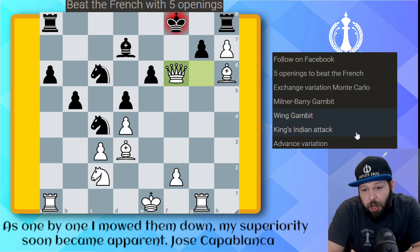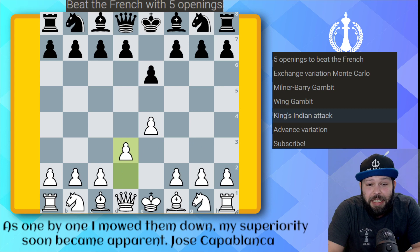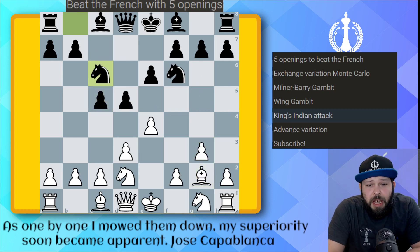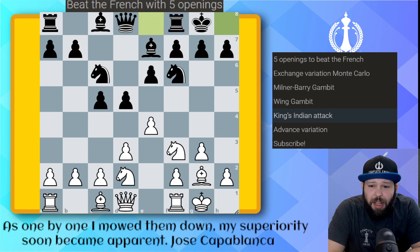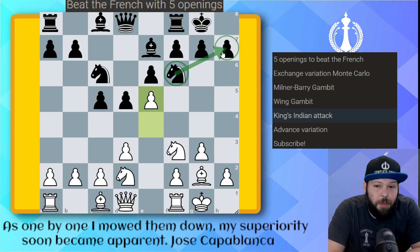On to the next one — a more positional approach. This is an opening Bobby Fischer used to play, one of his most famous wins using the King's Indian Attack. E4, e6, d3 — it seems like a weird move but the idea is to close the position, gain space on the kingside, and launch a kingside attack. Pawn d5, knight d2, knight f6, g3, bishop c5, bishop g2 — standard setup for both sides. Castles, castles.